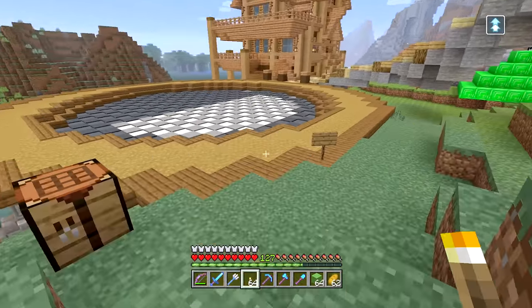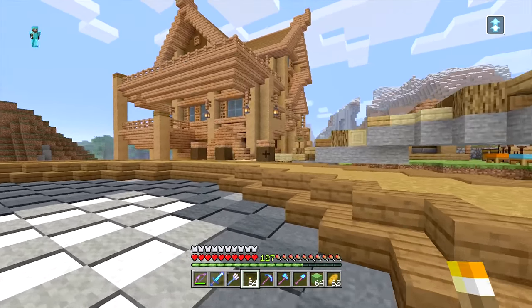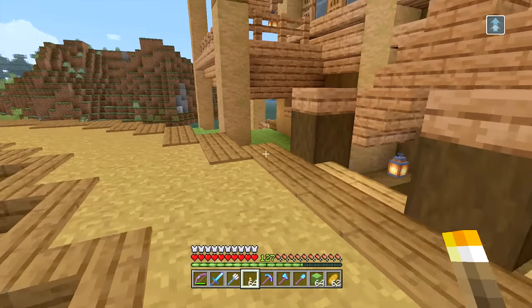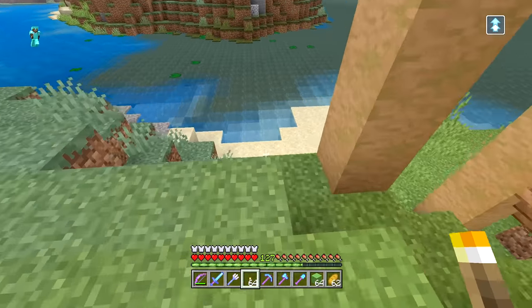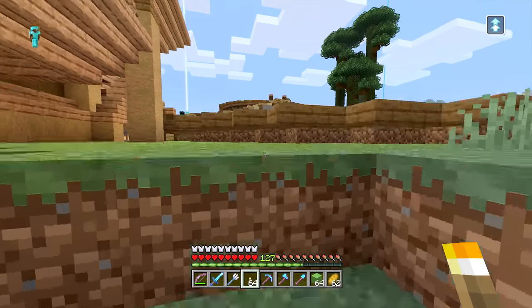Last episode we got this house built in - we got the general structure of it built in, we got the exterior basically done, but there's still a lot of work to do here. For instance, we need a yard, so we need to do some landscaping obviously, but on top of that we need to actually fix the land over here because this is not looking so great.